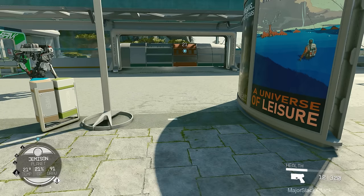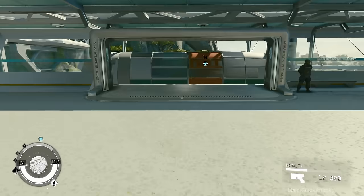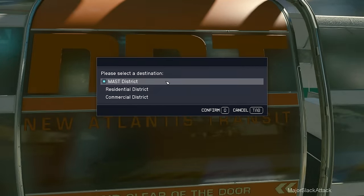That's it - see? That's why it disappears. If it disappears, just close your scanner and bring it up again. Who loves you? Slack loves us. Don't you forget it. We're going to the Mast District.